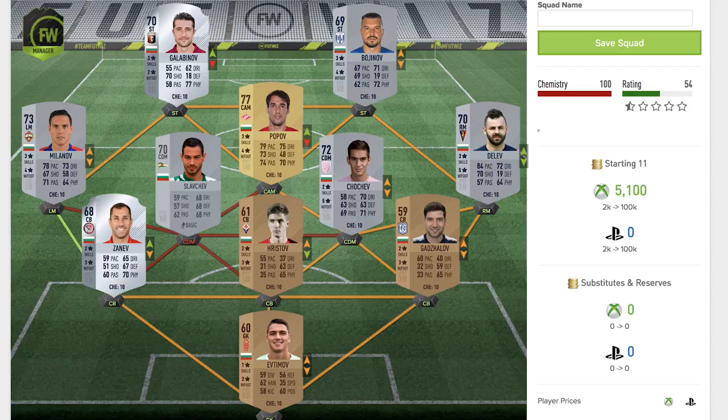Wrapping up the team we have Galabinov — a 70 rated rare silver striker playing for Genoa, a Bulgarian player. He's got three star skill moves, two star weak foot, 55 pace making him kind of slow for a striker, but 70 shooting and 77 physical back that up. Very low defending on his card but still overall a pretty solid card — not your fastest player but physical and with a decent shot.